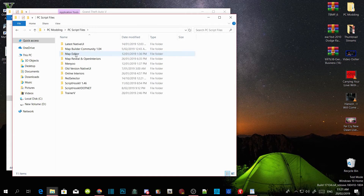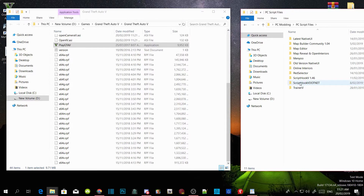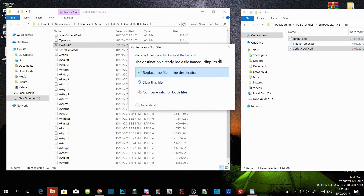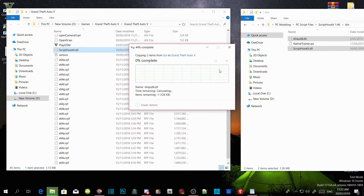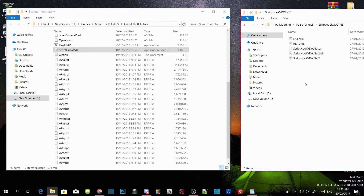The next thing we are going to do is install our requirements, so make sure you have downloaded all of the latest versions. Go to your ScriptHookV and then go to your bin folder. Select dinput8.dll and ScriptHookV.dll and drag both files inside your GTA V main directory. When the prompt appears, replace the files. Next, open your ScriptHookV.NET extract folder and select ScriptHookVDotNet.ASI, .dll, and .xml — drag those three files inside your GTA V main directory.